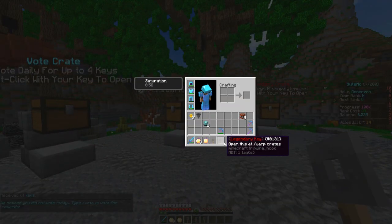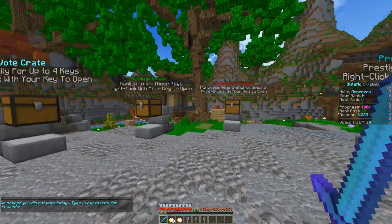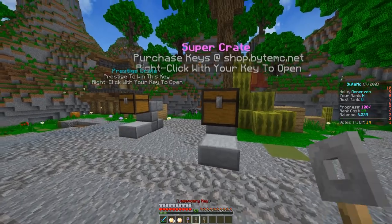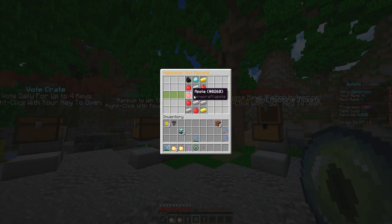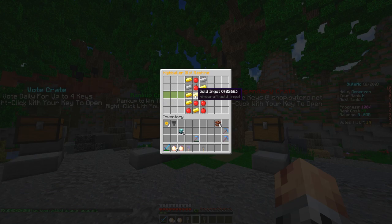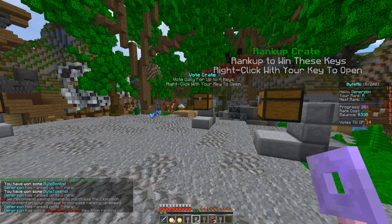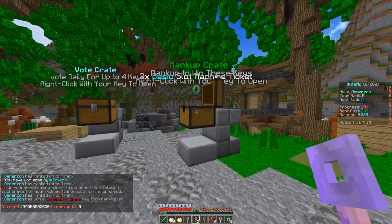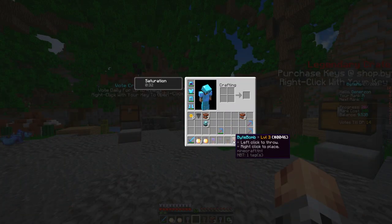Let's end off today's episode with our regular crate keys. Super key — three two one, boom — we're getting an ultra key out of the super crate! That is literally the best crate key tier, we literally just got that out of a super crate. Legendary key — three two one, boom — we got two high roller slot machines. I can't actually believe we got an ultra key from that — that's actually mental. 25 billion from the high roller machine — that is a GG.